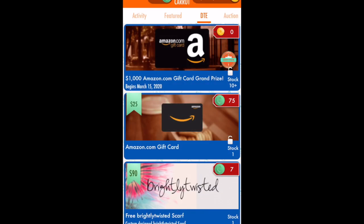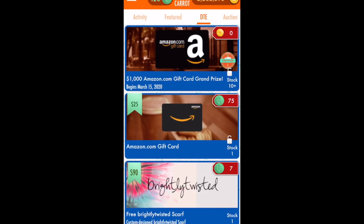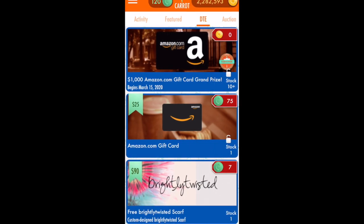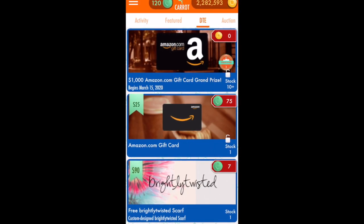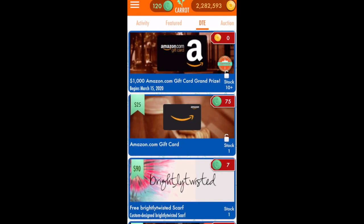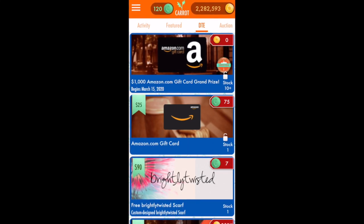So for instance, what you'll want to do is swipe over to your DTE tab, and you'll be able to see that there's a reward out there. This is an example of a Cared Survivor Challenge. A Cared Survivor Challenge is like the television show Survivor — it's the last person standing that wins. So as long as you make your personalized goal each day, you're still in on Survivor.